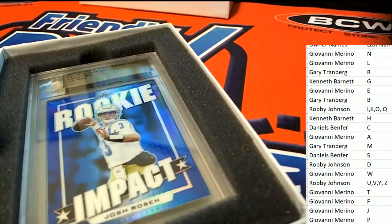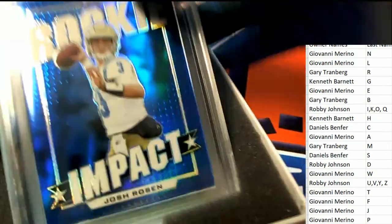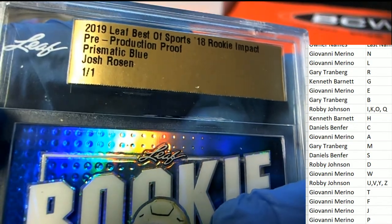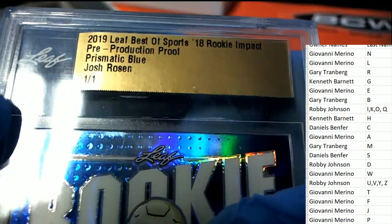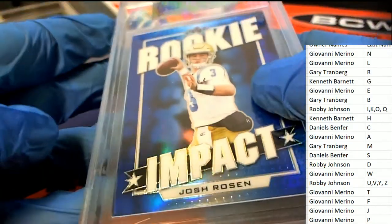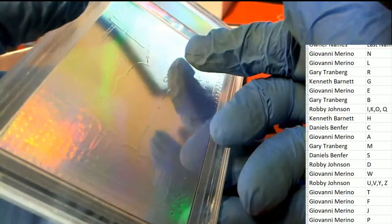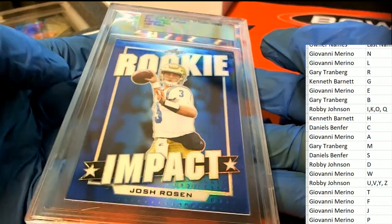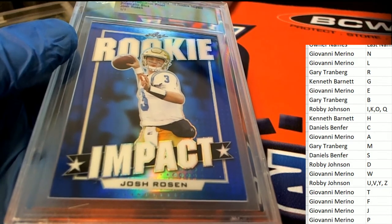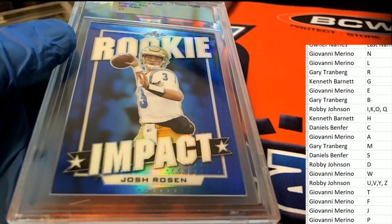Next up is a Josh Rosen rookie impact one-of-one. Josh Rosen, 2019 Leaf Best of Sports — this comes out of it. It's a production proof prismatic blue rookie impact Rosen. That one comes out — congratulations to Gary T.